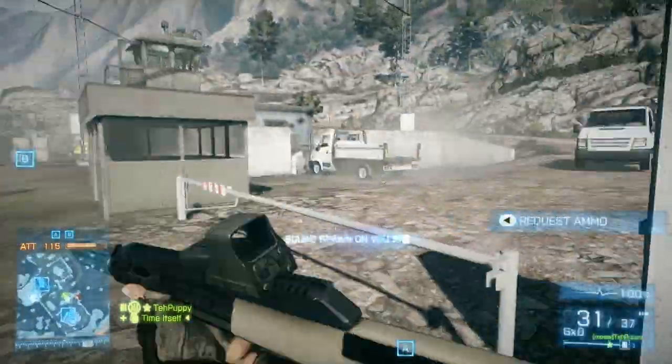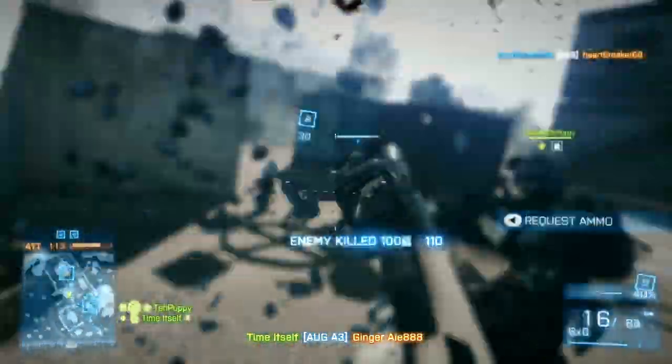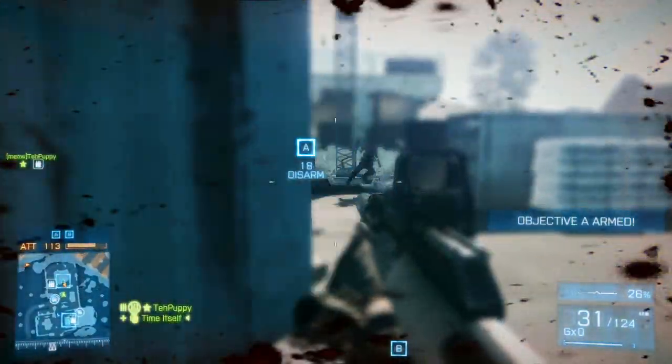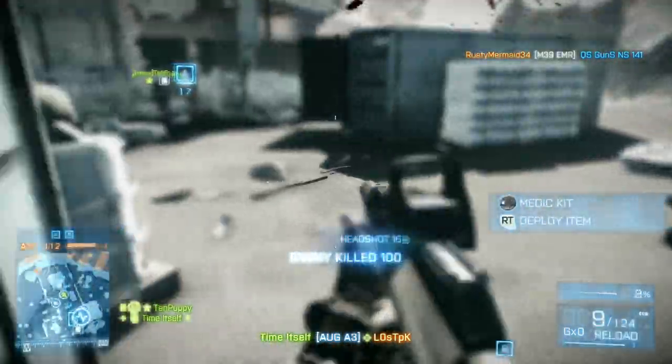If the offensive team wins, the defenders get pushed back to the next base, where you do the whole thing again. Maps will have anywhere from three to five bases. Damavan Peak most recently became a five-base rush map — they added another base more than a year after the game came out, and you'll get to see it here.